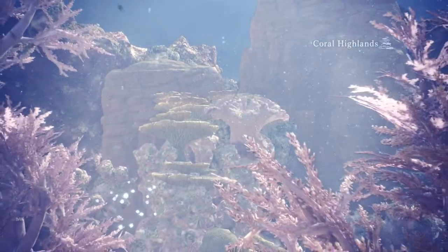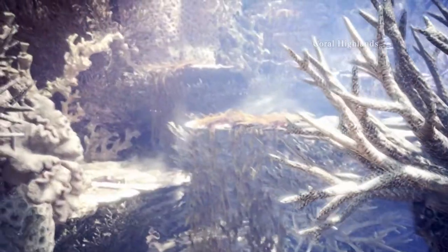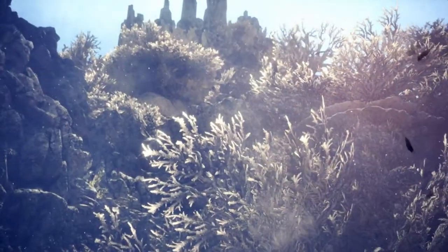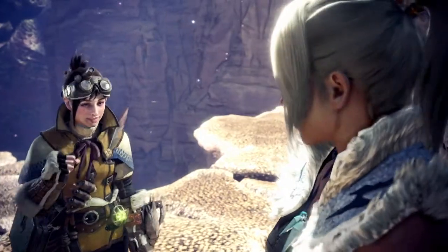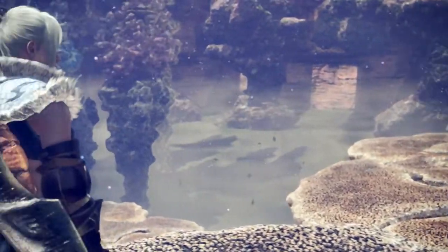No matter at what point in the game you encounter Kiran, you will always face this Elder Dragon in the Coral Highlands. This area is actually my favorite area in the game — it's one of the more unique areas we've seen in a Monster Hunter title, with plenty of gorgeous views and environmental interactions that I quite like. It's also home to two of my favorite fights: Legiata and Kiran.